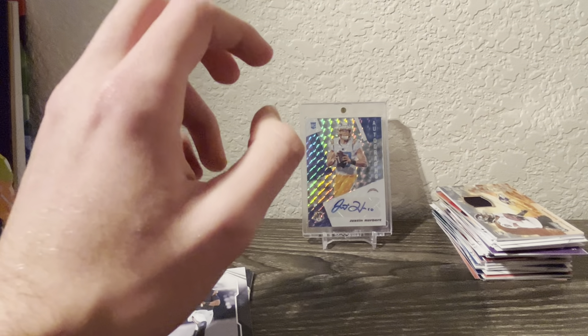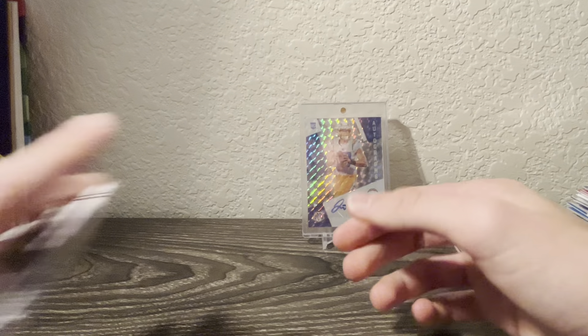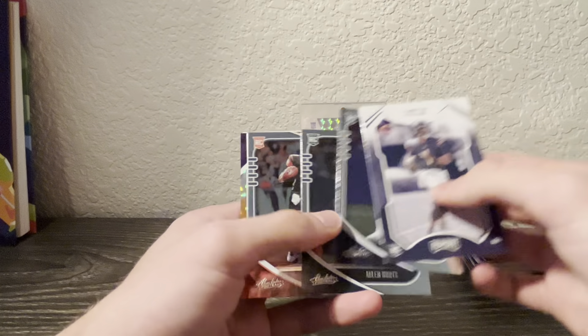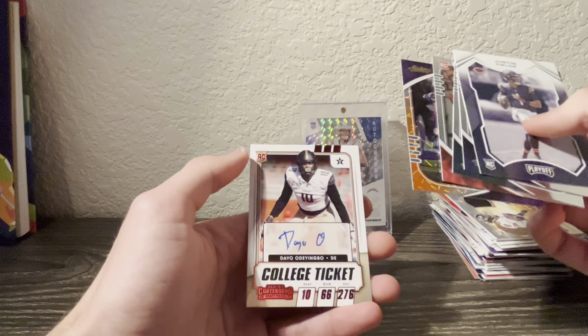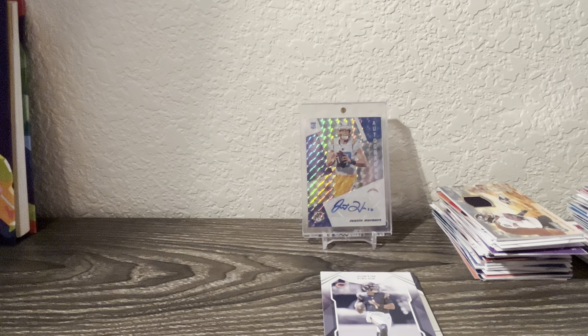So excluding the two mem cards that weren't really anything - the Bateman and the Evans - these were the highlights for today. The Justin Fields, Taylor, Hurts, Burrow, Dalvin Cook to 149, and then this is the auto of Dayo Odeingbo - never heard of him. If you guys enjoyed, make sure you like, subscribe, comment down below your favorite card and what you thought about the Super Bowl. I thought it was a good game.